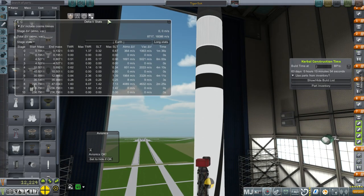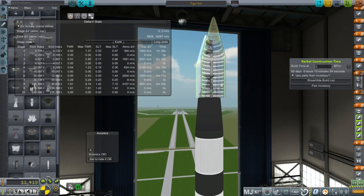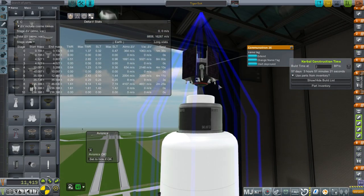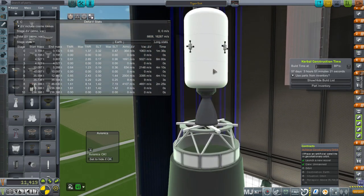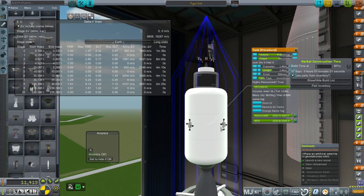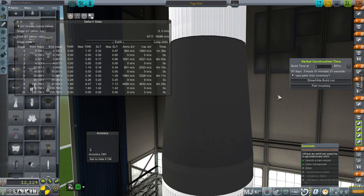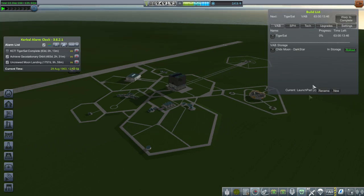That's just been a frustration of mine, but let's try this out. We're going to use the Tiger II rocket, which you've seen before — I call this TigerSat. The satellite is actually just a modification on our little chibi moon. I've taken off the scientific instruments; it just has communication, these little Communitron 16. Very simple, no fuss, because we want to actually fulfill the contract. The next thing after achieving geostationary orbit would be an uncrewed moon landing.